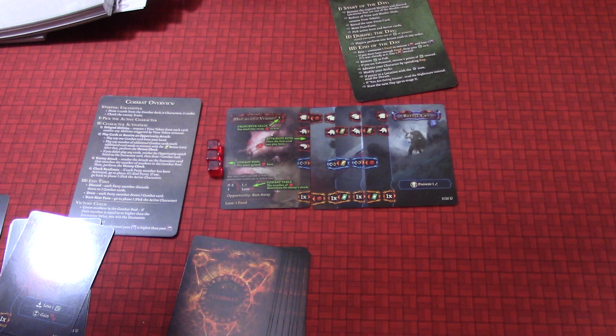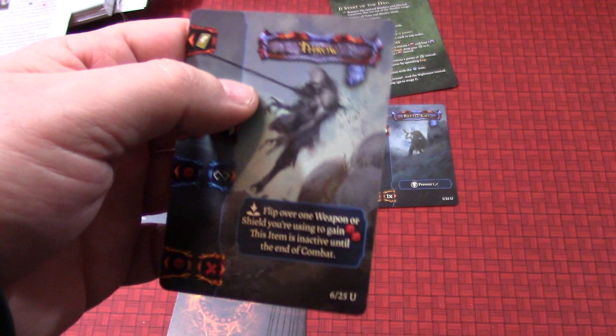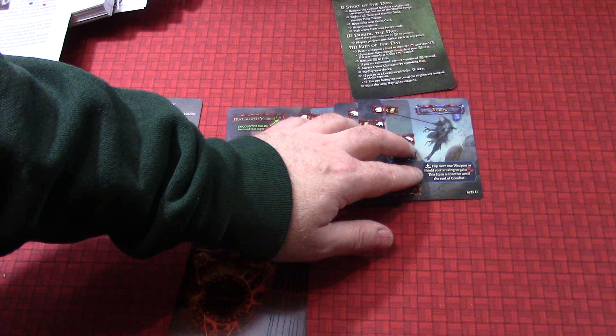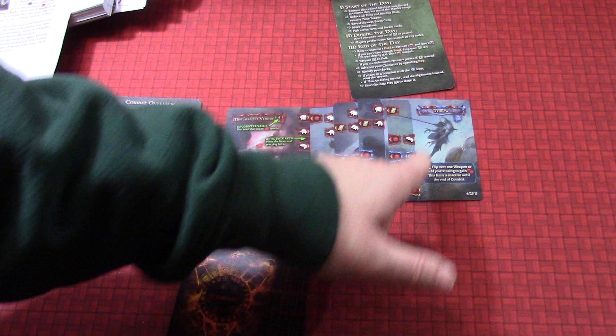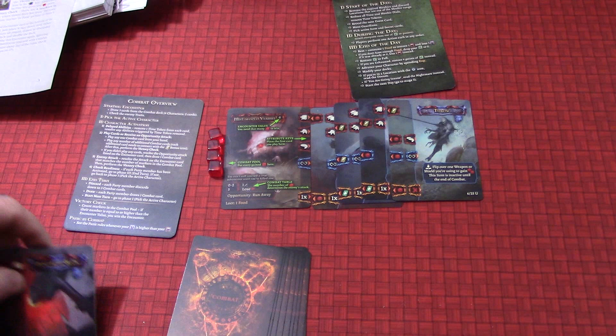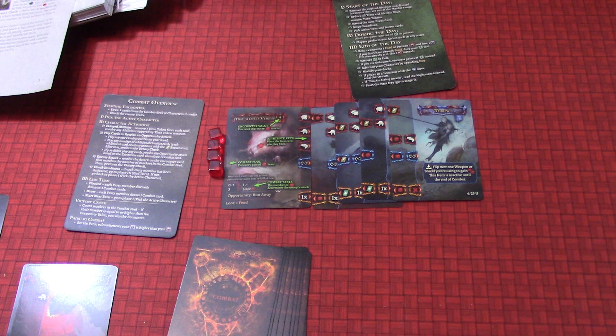You have now drawn the perfect card for the encounter. Play the Throw card — it has an ability icon in its aggression key, and additionally its free key gives you one more cube. So we didn't play Powerful Blow — we played Throw. Throw is going to get played right here, preventing that from happening. We're going to deal him enough damage. We have enough damage to kill this guy. Its free key gives you one, so you're up to four markers. Perform a victory check — there are four markers in the combat pool, which equals the required value. The loot is one food — place one marker in the food section of Beor's character tray. He's full on food — his belly's fed.